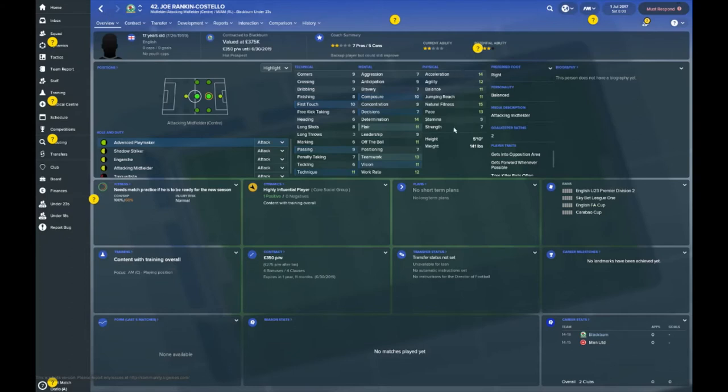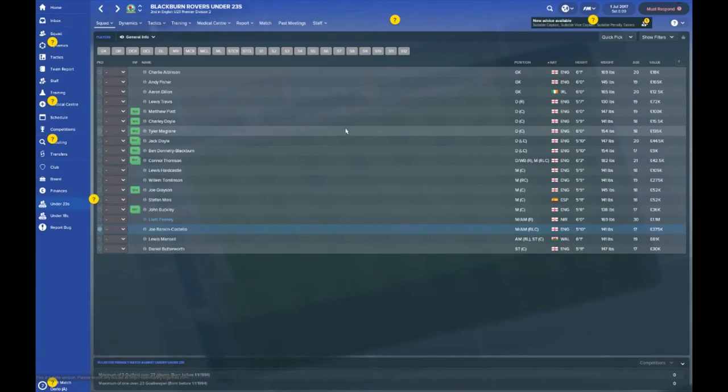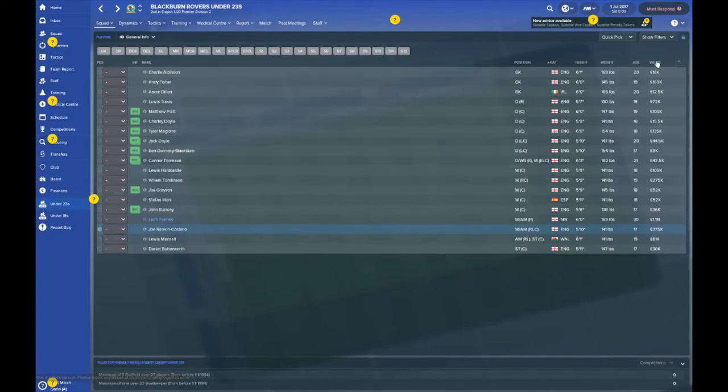Not bad stats for a youngster, valued at £375,000. Looking at our most expensive Under-23 player — if you take Liam Feeney out of the equation, it's Joe Rankin-Costello at £375,000, William Tomlinson second at £275,000, and Andy Fisher at £165,000. A lot of these players seem to be wanted by lower league clubs, so maybe send them out on loan for a season.